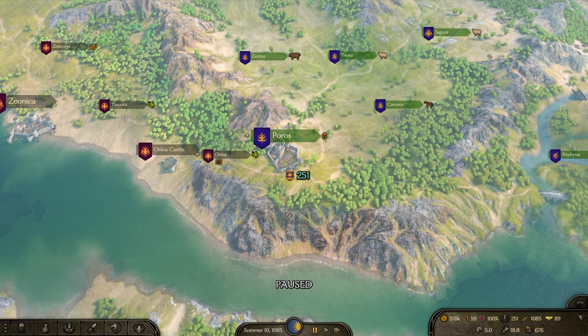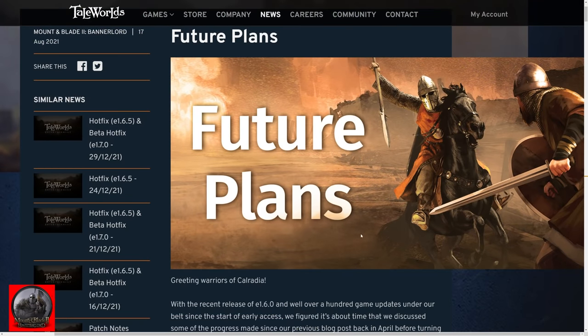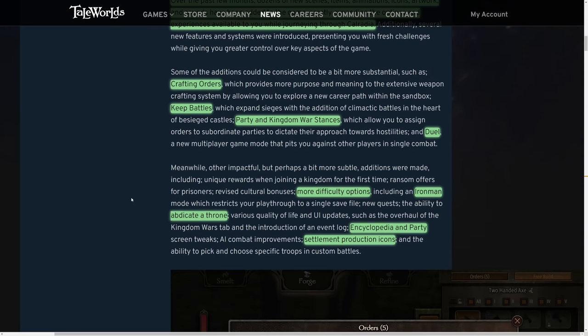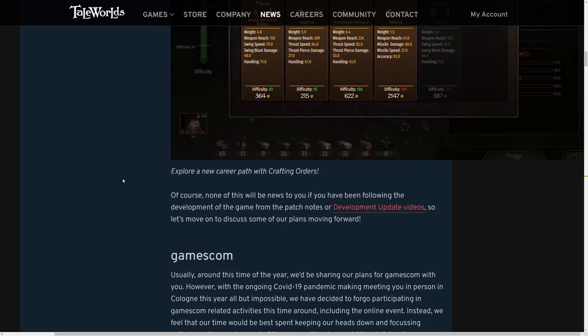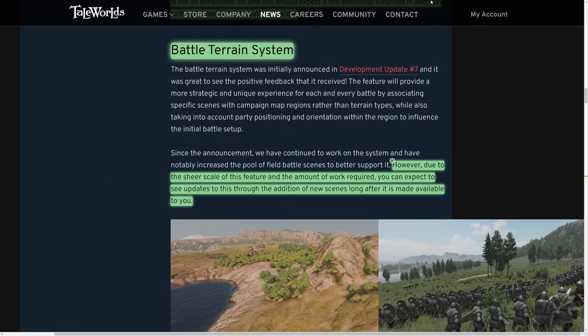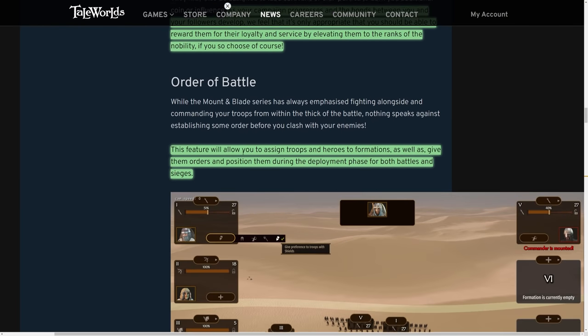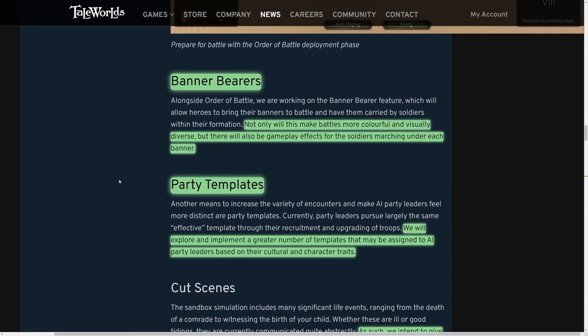Let's jump on over to what's on the horizon. Back in August 2021, TaleWorlds released a blog post saying 'future plans,' which outlined all the stuff they were working on until release. Almost all of this has come to fruition — we've gotten the new battle terrain system, peerage for companions, and the order of battle system. But there are still some other things coming, like banner bearers. They've talked about that for a long time — it's coming to the game, making battles more colorful and visually diverse, and there will also be gameplay effects for soldiers marching under each banner.